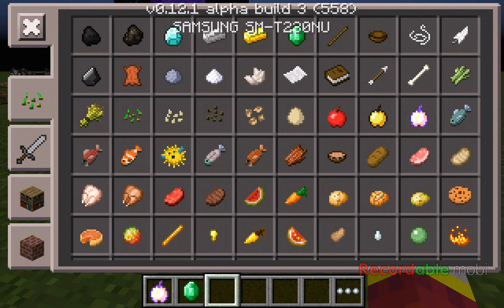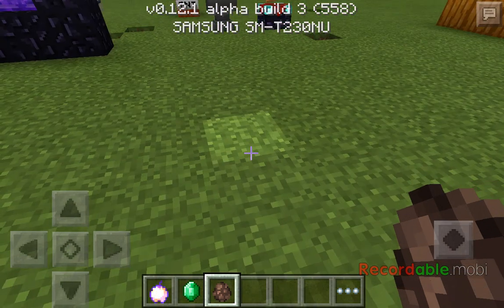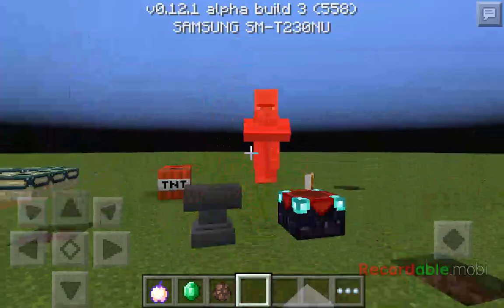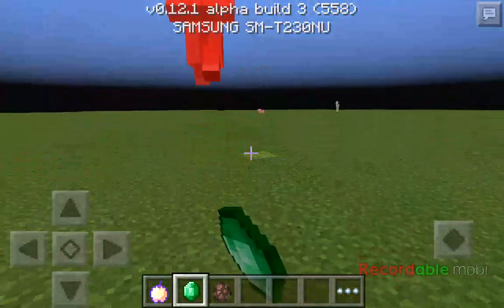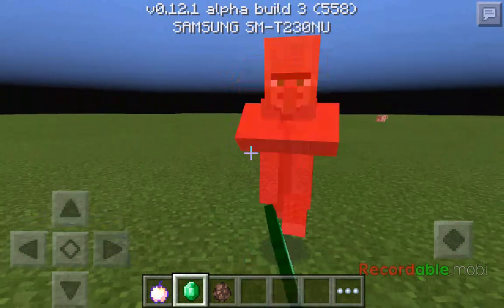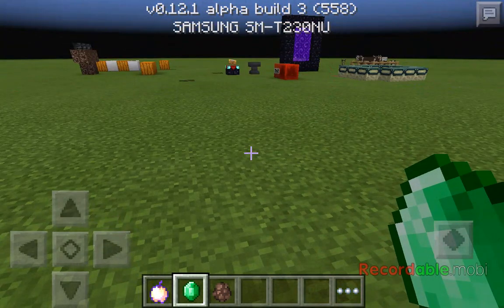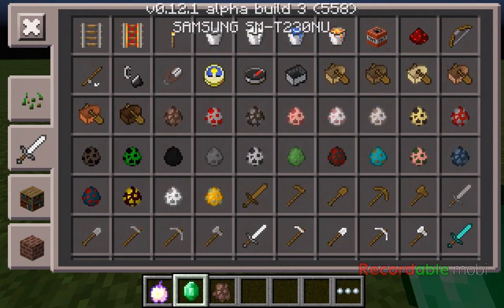I want to try trading with a villager — I wonder if that works. Does trading work? Please say trading works. Sometimes if you punch very quickly you can punch the mob while it's in mid-air, so you can punch it twice in a row or more.